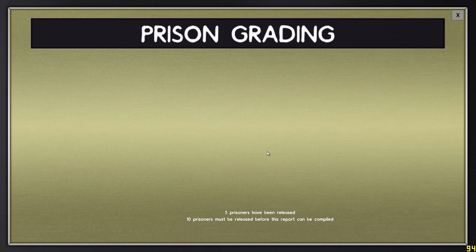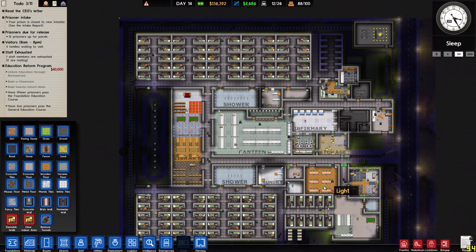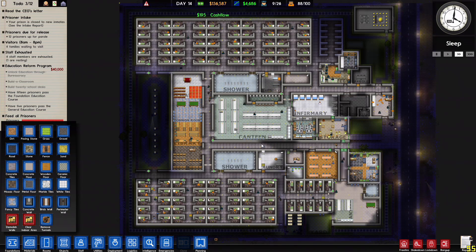How is our prison grading? Five prisoners have been released, and ten must be released before this report can be compiled. What I'm thinking for this series is that we're going to get a prison grading. We need five more prisoners released. For the next prison, the goal before we move on to an even bigger one is to get another prison grading and beat our score from last time, so we'll have to pay attention to the numbers.